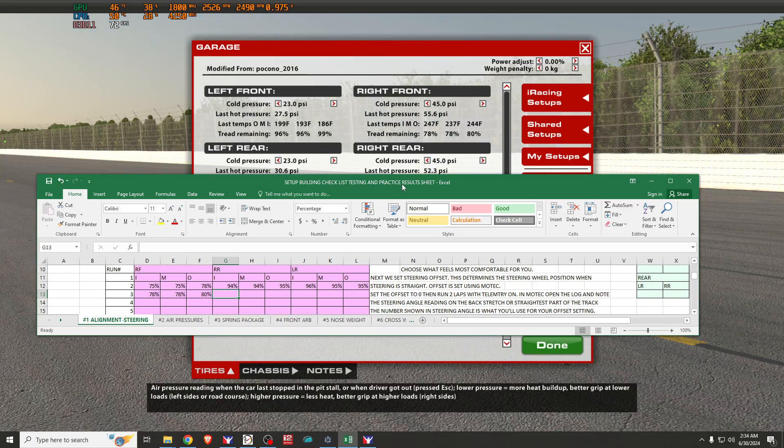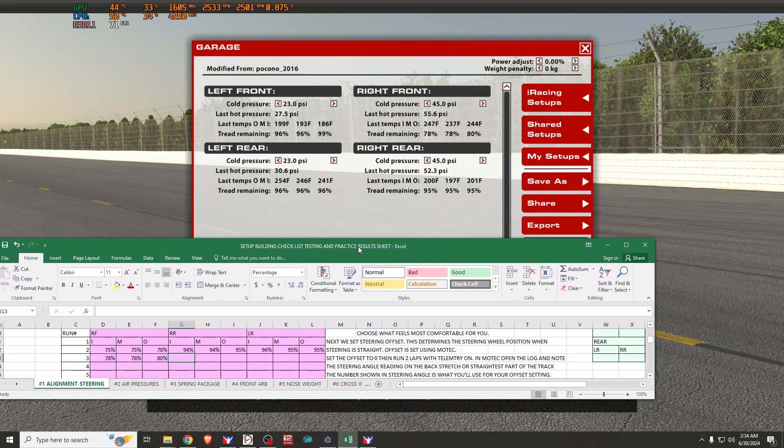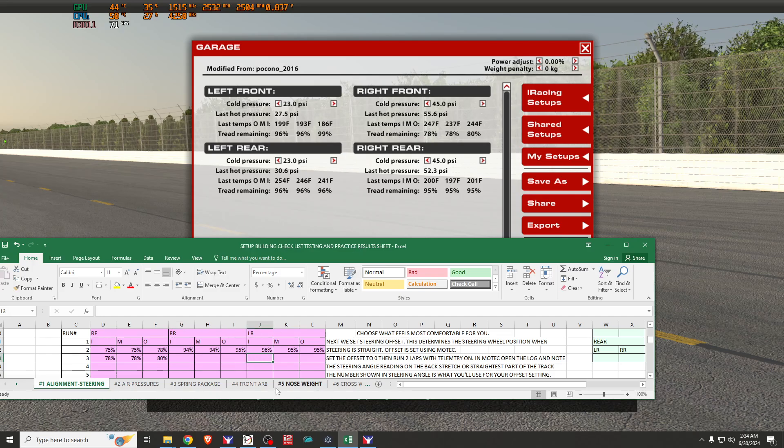Moving to the right rear: 95%, 95%, 95%. And the left rear: 96%, 96%, 96%.